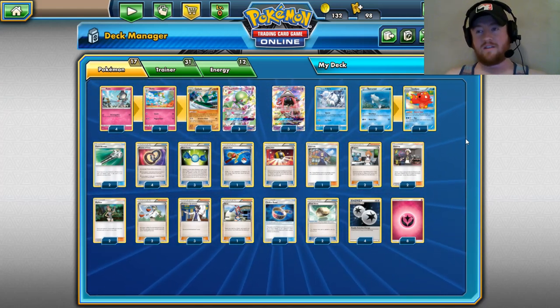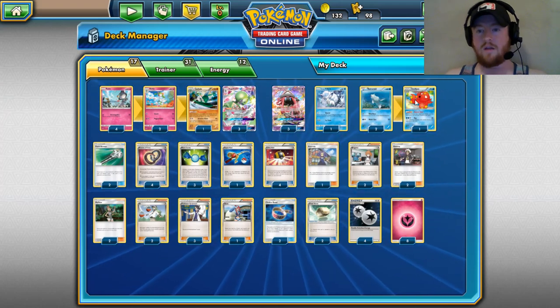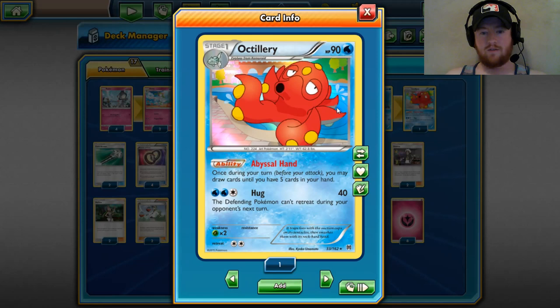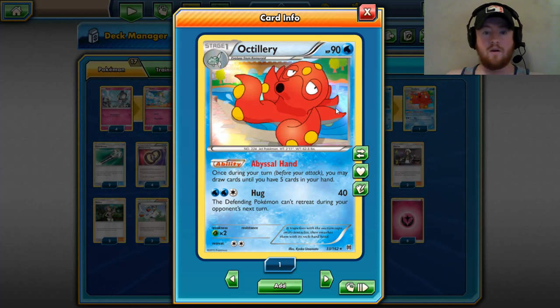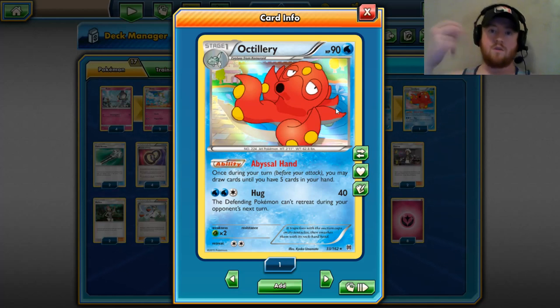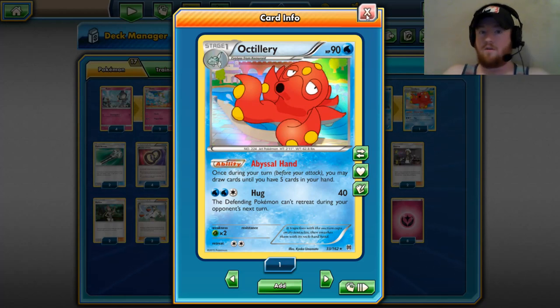Now, in the set coming out in October — the Shining Legends set — Zoroark GX lets you discard a card and draw two cards. Why is that better than Octillery? The difficult thing about Octillery is you have to play down to three cards in your hand to get the Mallow combo to work, or else you're just not going to draw the two cards you wanted. Zoroark GX lets you discard a card, then draw two cards no matter what your hand size is.